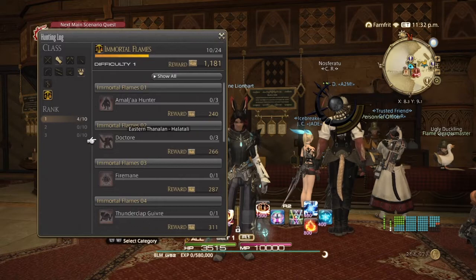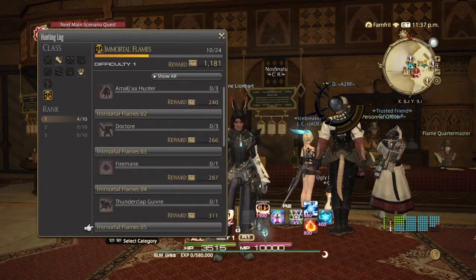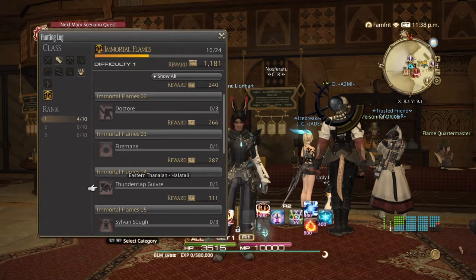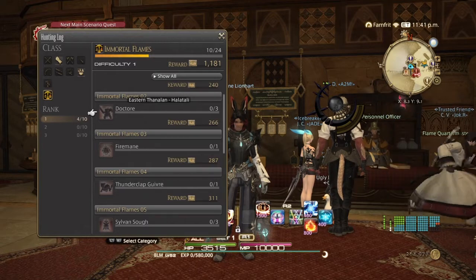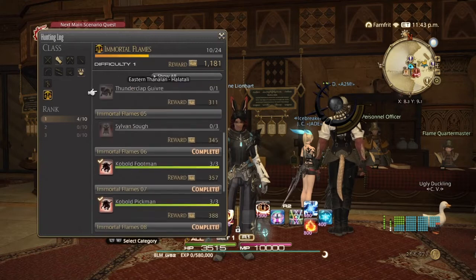You'll need to unlock Halatali to kill certain mobs. I did this on another alt for Gridania and those mobs were different — certain Grand Companies require certain mobs. For the Flames, it requires the first two bosses in Halatali and one other mob that's the first one you find in the dungeon. Some of these requirements will be different depending on which Grand Company you choose.